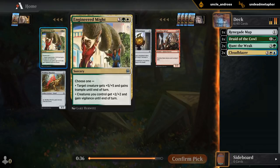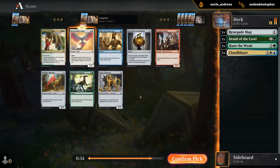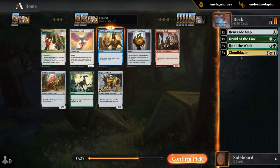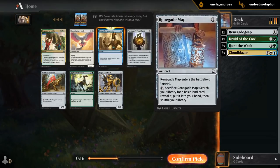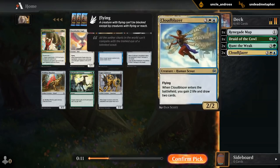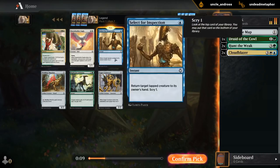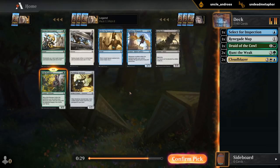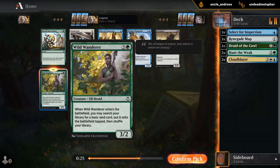Not that into Engineered Might, but Eagle could be okay. Although maybe this is more of a Select for Inspection deck, where we're going to be defensive — we need the cheap interaction to follow up our card draw. This doesn't strike me like a Dawnfeather Eagle deck, even though the card's great. We might be blue-green splash white.